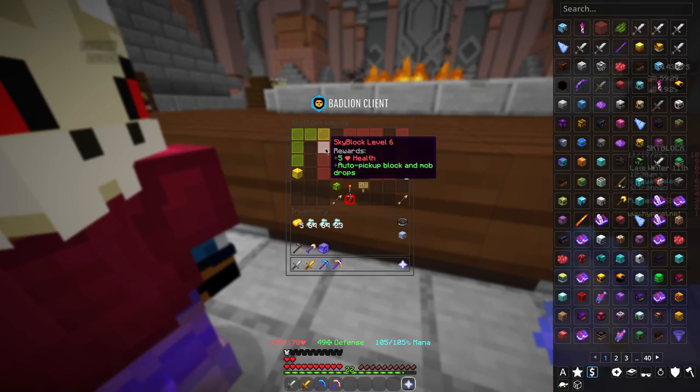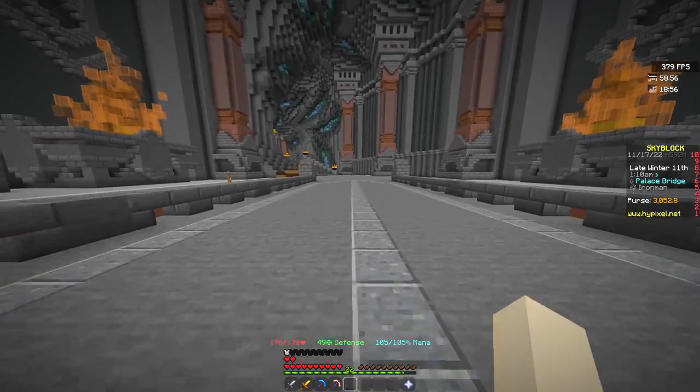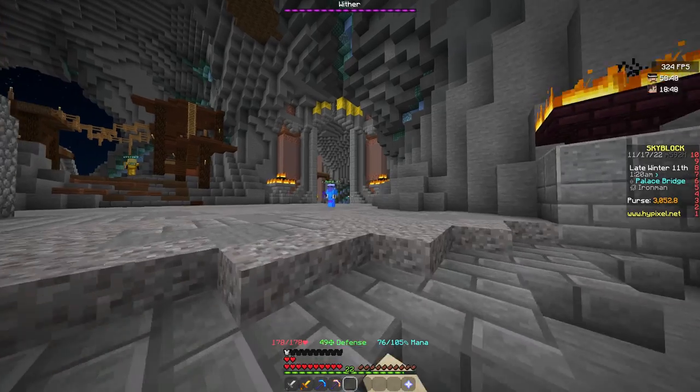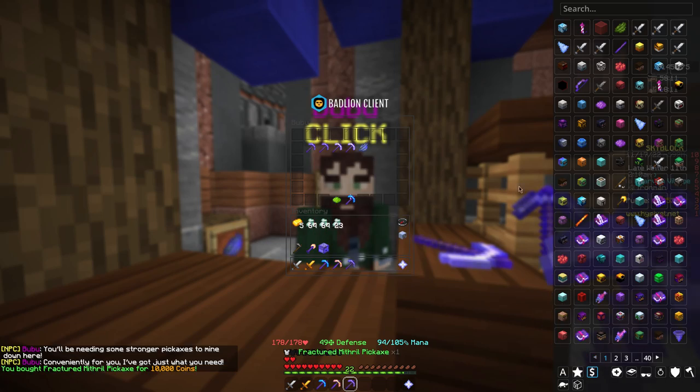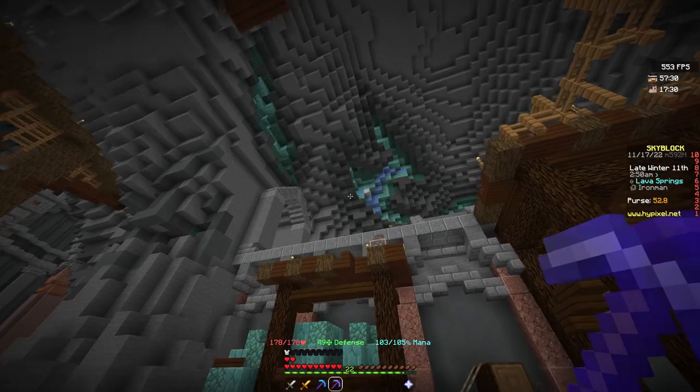Somehow I still don't have auto pickup. Now I have to mine two titanium as well as 150 mithril, and I don't have a tool that mines titanium yet. So I will get the Fractured Mithril Pickaxe, which has breaking power five. There's a piece of titanium all the way up there but I doubt I can get that.